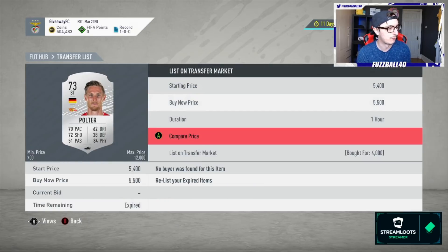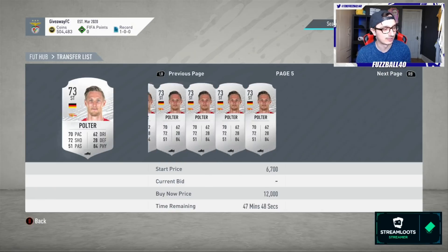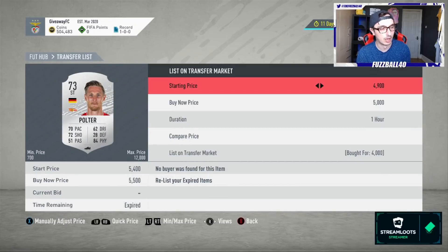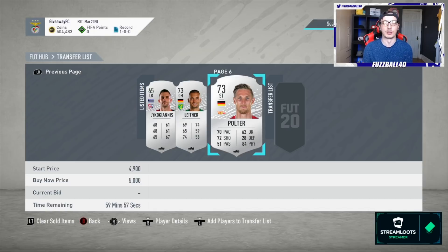This Port card, for example — we paid 4,000 for him. He didn't sell at 5,500 because a few came onto the market. I might try and get 5k for him instead. The key thing when selling your silvers is you have to move with the market. Don't be that person who says 'I sold them for 3k so I'm just going to keep listing at 3k.' Move with the market if you want to get them sold.